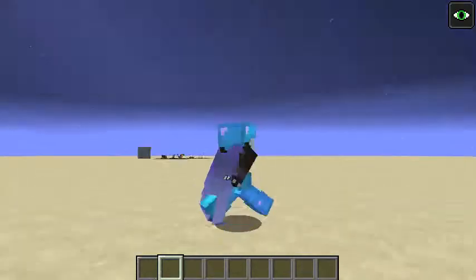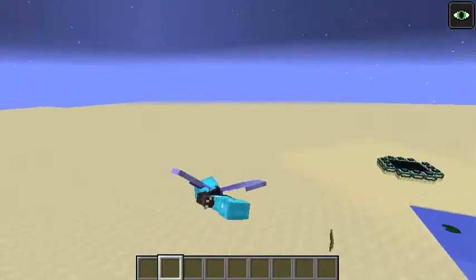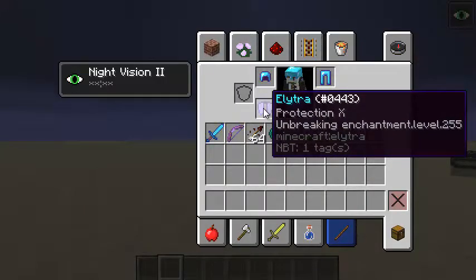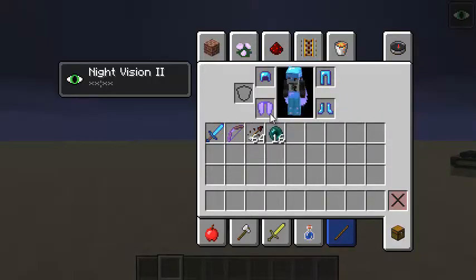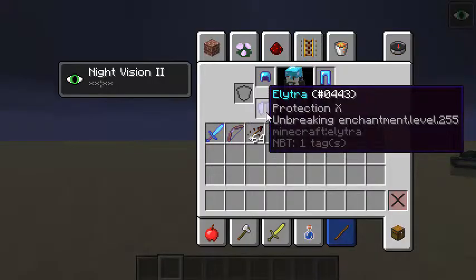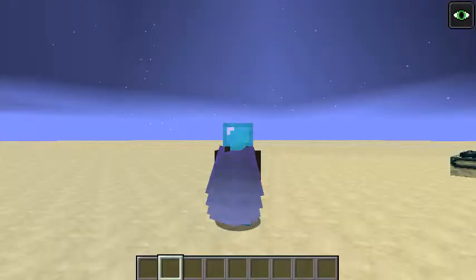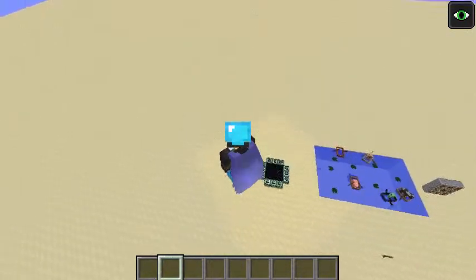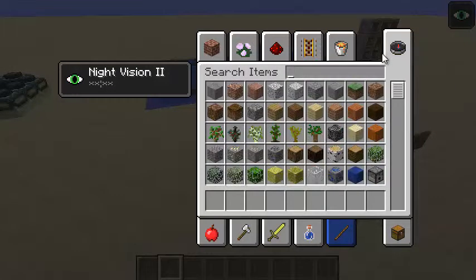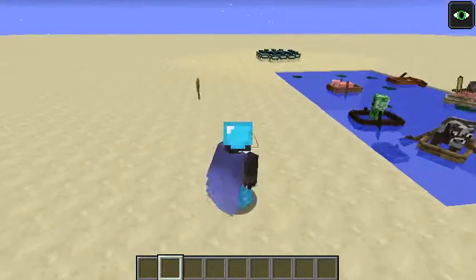If you've looked closely at mine here, you'll see I've enchanted mine — I spawned it in with a command. This one has Protection 10 and Unbreaking 255. I don't think Protection will actually do anything, because the only enchantment you seem to be able to get on there legally is Unbreaking. It does use durability if you use it in survival mode, and if it breaks in midair — RIP you — you'll just fall. It doesn't actually break though, so you can repair it. It repairs with leather in an anvil. You can just use it over and over because it doesn't actually break.